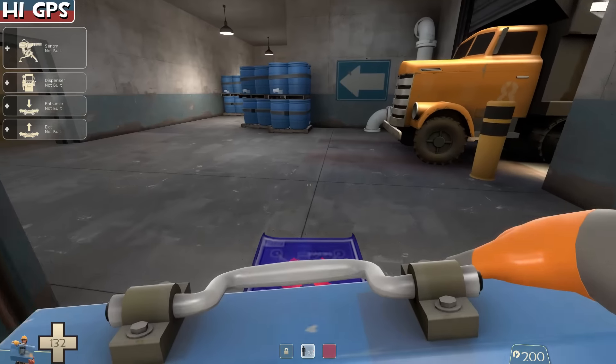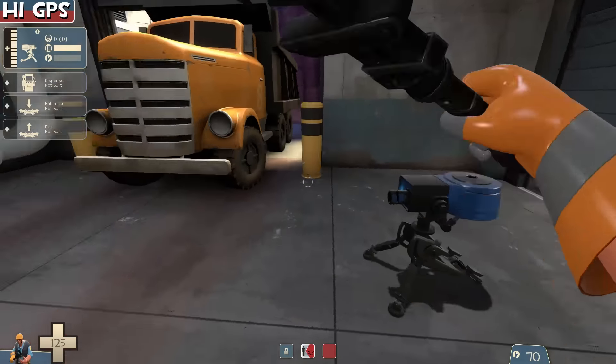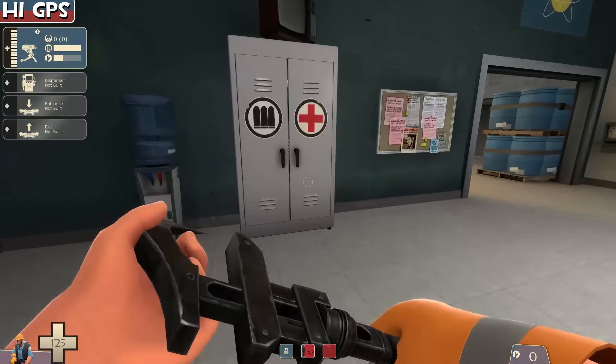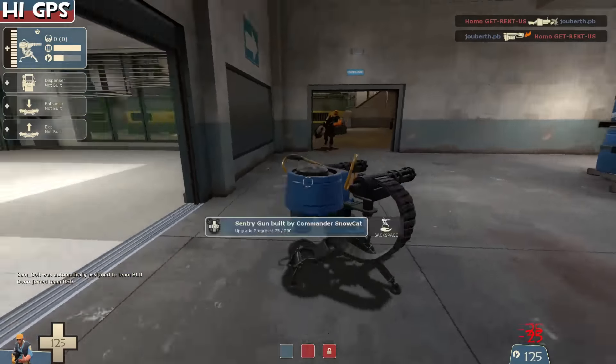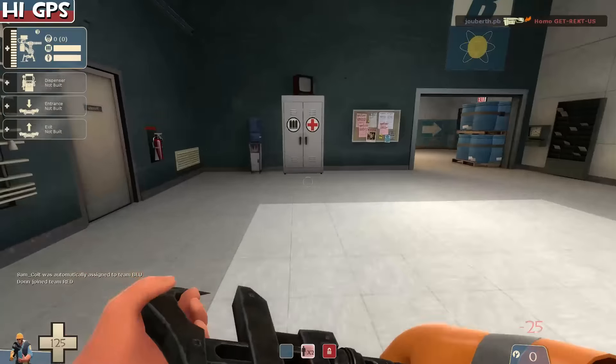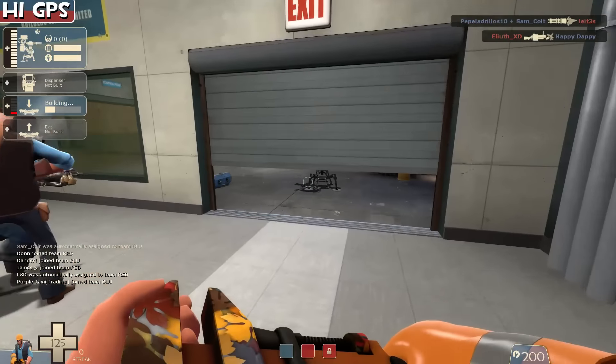So that was pretty much a standard Rescue Ranger thing — didn't use the Rescue Ranger that much. It has different uses — it's not always about picking up the building. Sometimes it's just about repairing from far away, because you use your sentry as a proxy. And that's pretty much the whole idea with this set. Recently I really like playing stock Engineer, because I find I'm not as dependent on my sentry. Yeah, I can build a level 3, and I don't really care if it dies — I'll rebuild it, but I won't base my entire playstyle around it.